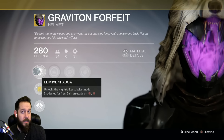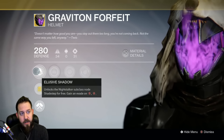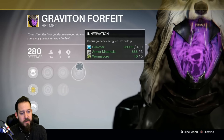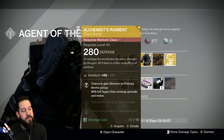Bones of Eao are also really useful for getting those jumps and getting that aerial advantage when you're using a shotgun. The Graviton Forfeit comes with increased Intellect, increased Strength, Hands-On, Heavy Lifting, and Innervation.